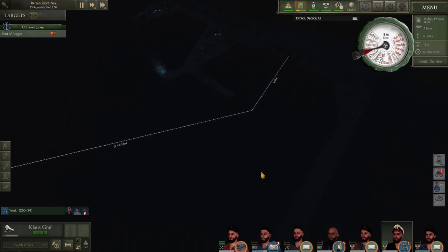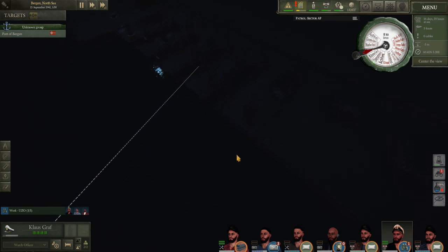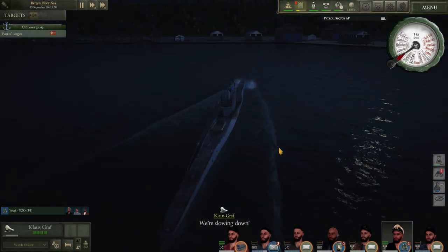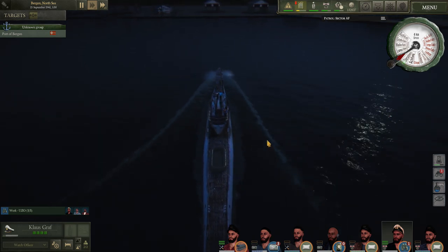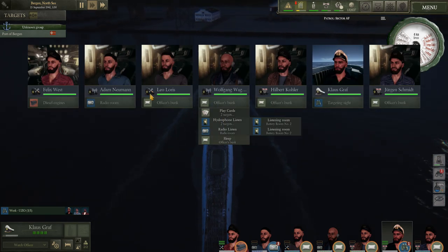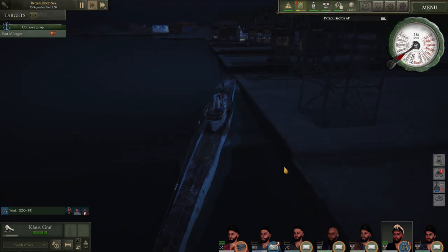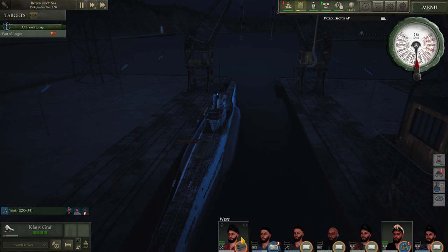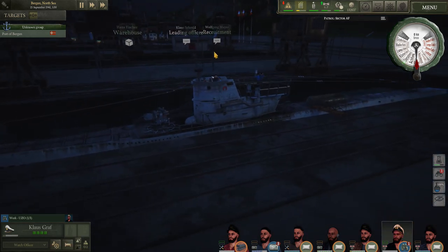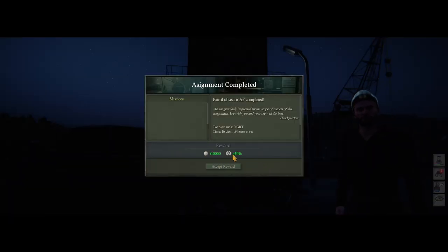We're going into dock now. Look at the woeful turn on this U-boat — maybe we should go into this bay instead. Slow down a bit. We're going to spin it round. We'll get Wolfgang and all these officers rested now. Why don't you go and play some cards — just try and chill them out. We didn't quite make it — the turning on this boat is horrendous. Let's get the captain and send him to the leading officer first of all to get the reward from that patrol. There we go — 50% reward, excellent.